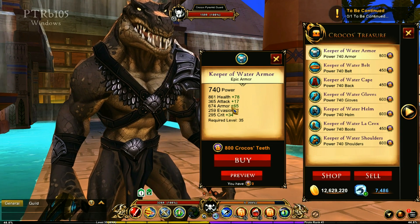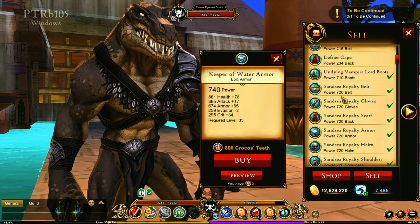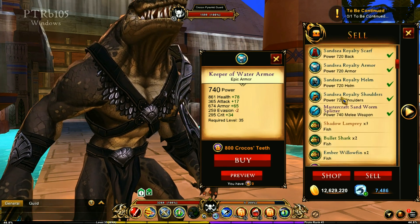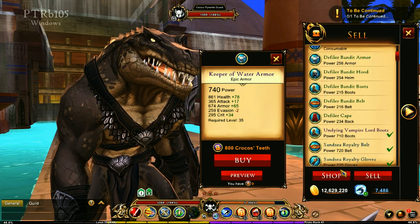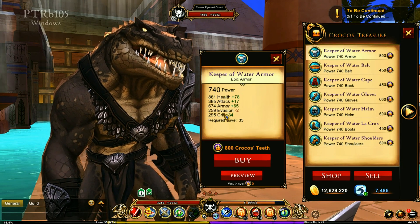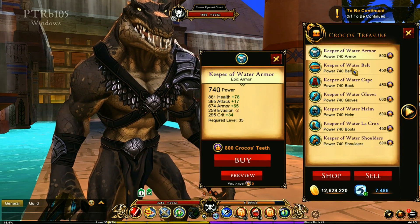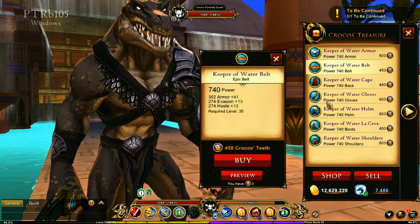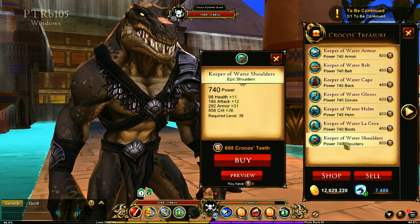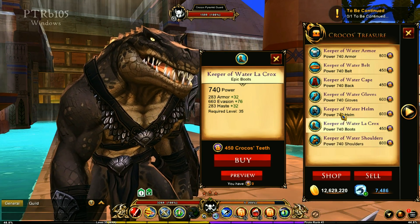These are the stats right here, compared to what I'm currently wearing — the Sansi royalty gear. These are the comparable stats and they're really good. Now that is a lot of teeth if you're only getting 10 per dungeon run — that's going to be like 300 dungeon runs. But the stats on this look really good.